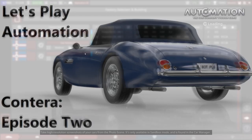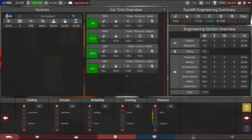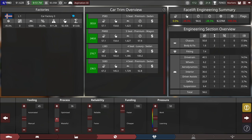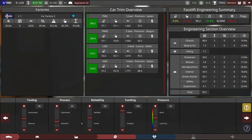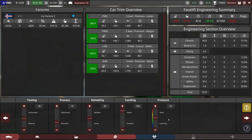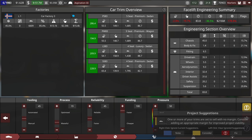Moving along to engineering management, the first thing I'm going to do is slam the funding slider all the way up because we're swimming in cash — 106 months. I can grab a tiny bit out of the automation tooling slider to maybe bring process down to 25, or even just 20. Maybe I can just use the reliability slider to grind that down to about 84 months — that's not too bad of a compromise. As we get into the late game, the engineering times just get long.